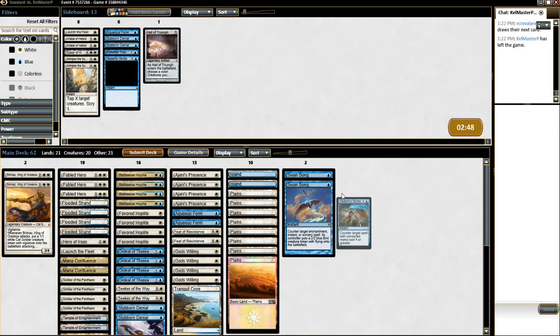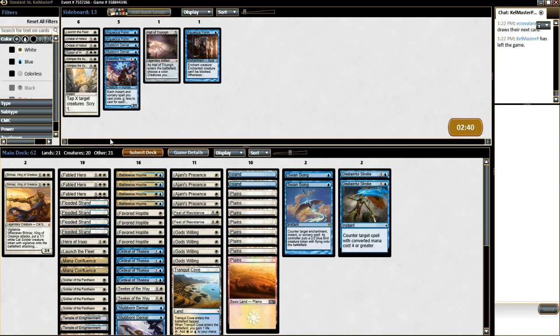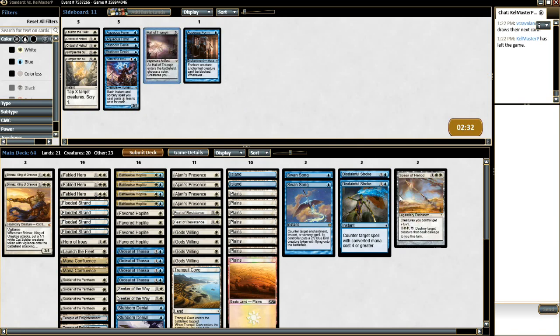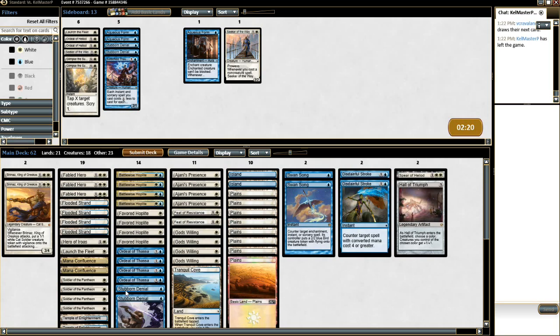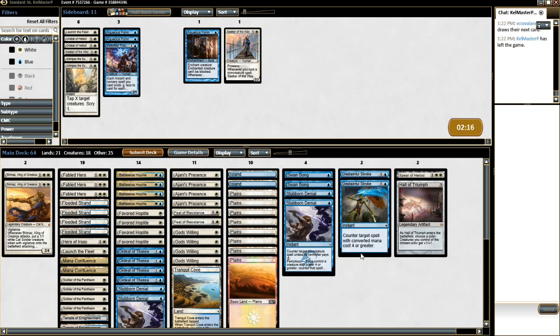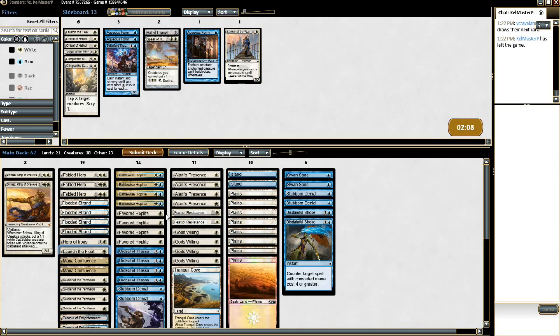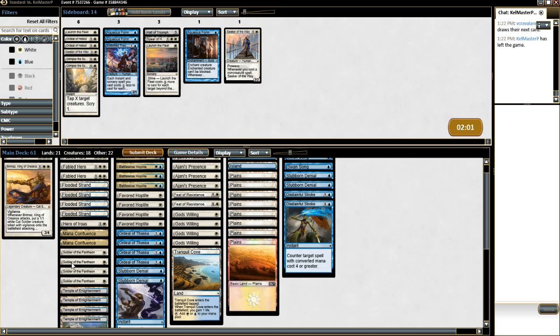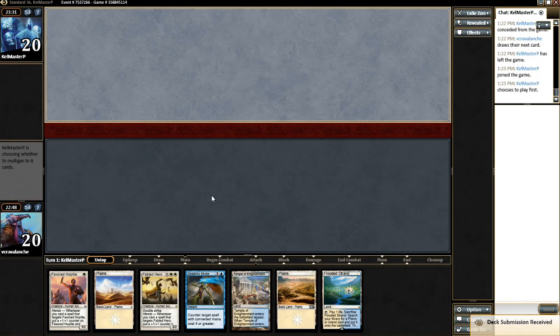He seems slow-ish. I don't know if we quite need Aqueous Form for him — I'm going to take it out. Either Glimpse or Spear — Spear is actually not bad. Spear and Hall of Triumph are very good. I don't want Battlefield Thaumaturge. The four cards we don't need: Seeker of the Way can come out. We need Stubborn Denials back in and we just want to be countering everything possible. We can get rid of Launch the Fleet; I think we just need to hook up one guy with a lot of spells. I'll take out one Soldier of Pantheon. Not knowing how I feel about Soldier of Pantheon, we're definitely keeping this. We have a Disdainful Stroke to deal with hopefully any large spell.